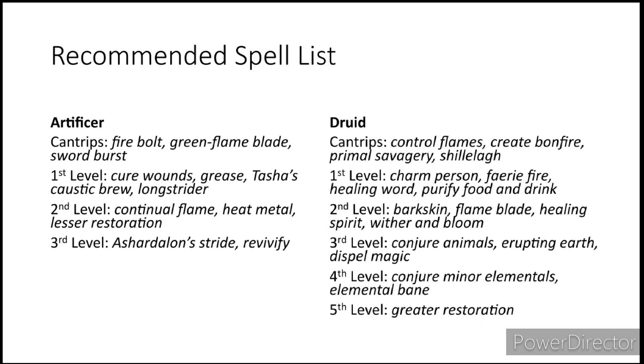Now we're done with the build, but not the video — we have spells to go over. For your Artificer spells, I would recommend Fire Bolt, Green Flame Blade, and Sword Burst for cantrips. For first level spells: Cure Wounds, Grease, Tasha's Caustic Brew, and Longstrider. Second level: Continual Flame, Heat Metal, and Lesser Restoration. For third level spells, I went with Ashardalon's Stride — and I forgot we already had Revivify from our Wildfire Druid spells, so you could in theory go for a different spell instead.